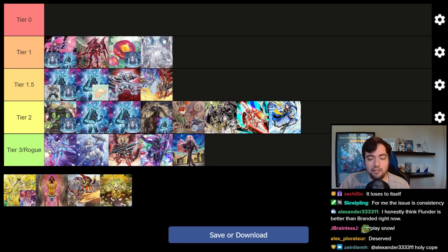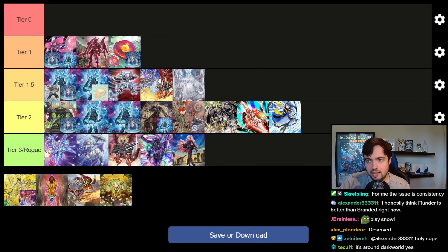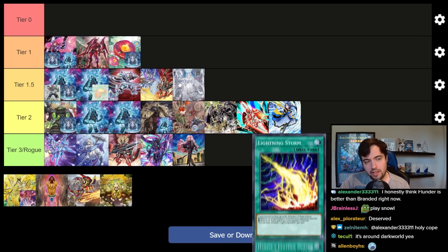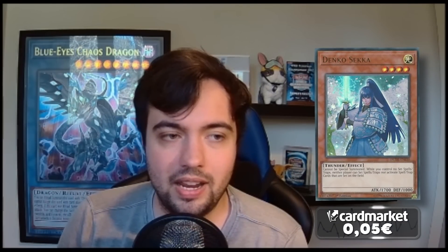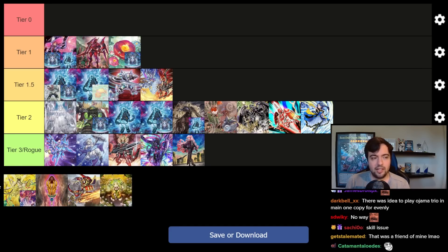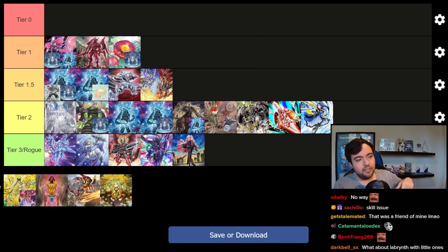Labyrinth I would have argued at the beginning of the format was higher, but with the amount of hate people have introduced it fell off very rapidly — a very similar development to Branded, actually. But there are more cards that hate on Labyrinth than cards that hate on Branded. For Branded it's pretty much just Ash; for Labyrinth it's people playing Evenly Matched, Lightning Storm, Feather Duster, and even Denko Sekka — which made a return. I personally got Denko'd at a regional where I brought Labyrinth after resolving Solemn Judgment on an Evenly Matched, and then they Denko'd me in main phase two. The deck has great synergy with Evenly Matched, but Kashtira will always keep Arise-Heart and grinding against that one Arise-Heart is really tough.